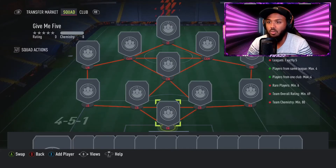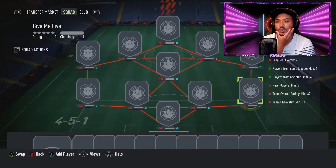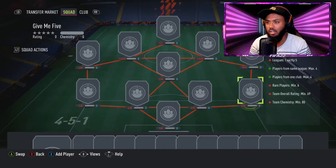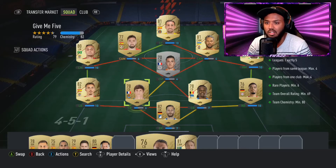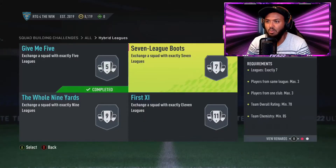Leagues - exactly five players from one club, max four players from the same league, max four. So we can have five different leagues. We could make sure the right back, right mid, left back, and left mid are in the same league, so they'll have good chemistry. If we can get these pairs on chemistry, and then these three with the goalkeeper, the rating doesn't really have to be this high - it's a little overkill - but I just want to be done with it. Give me Five is now done, now we move on to Seven League Boots.